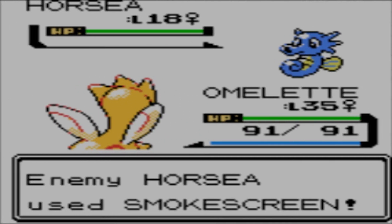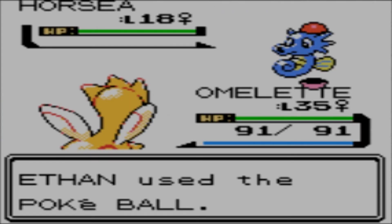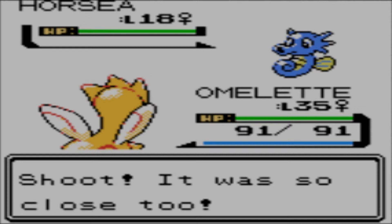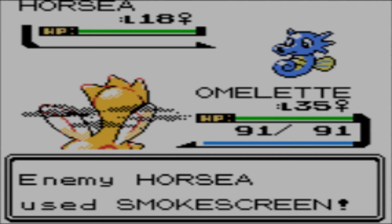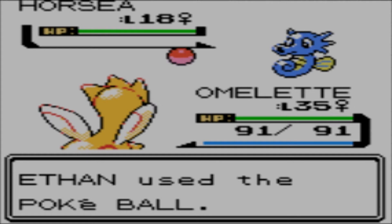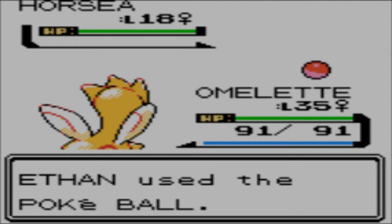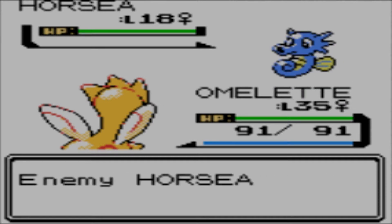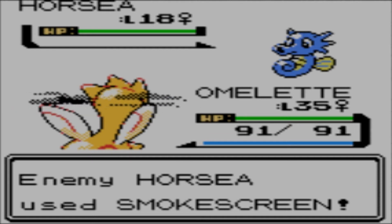Like I mentioned previously in a previous episode, Horsea will eventually evolve into one of the coolest water types in the game — Kingdra. I love using Kingdra. I hate fighting against it, much like Miltank. I used one in FireRed and it was quite nice. One of my favorite water types just overall.